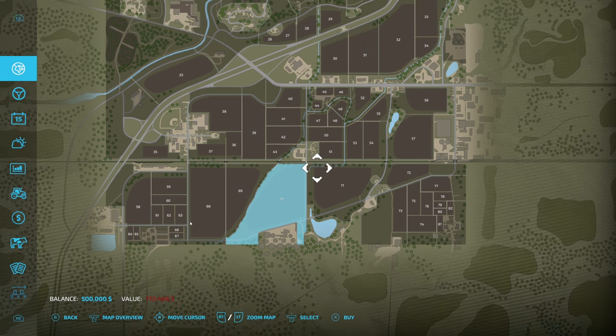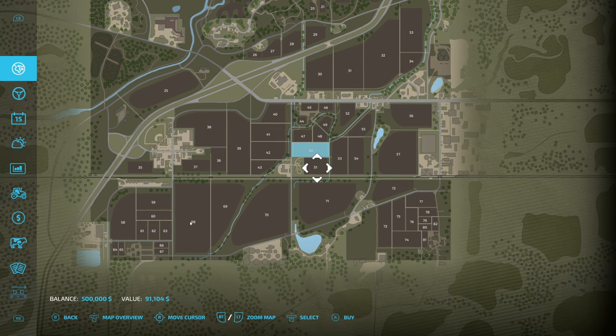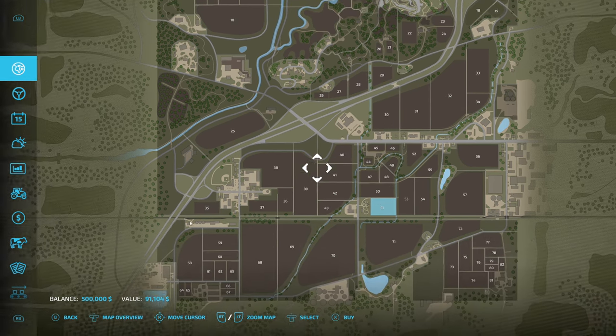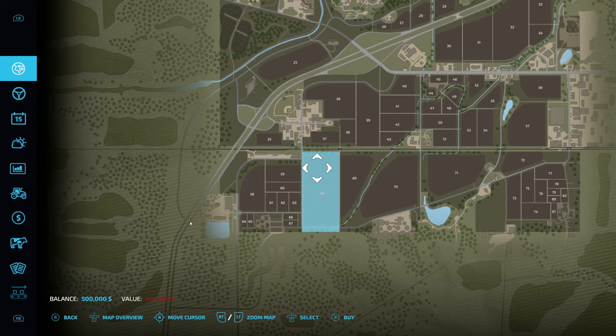So what are the best fields on this map? Field number 50 is a really great field — very little green space, most bang for your buck. Field number 51 is another one, very little green space. Field 50 is actually the best acre-per-dollar field on this map, and 51 is a close second. Field 68 is one of the best fields to pick as well — very large field with very little green space, giving you a ton of yield.